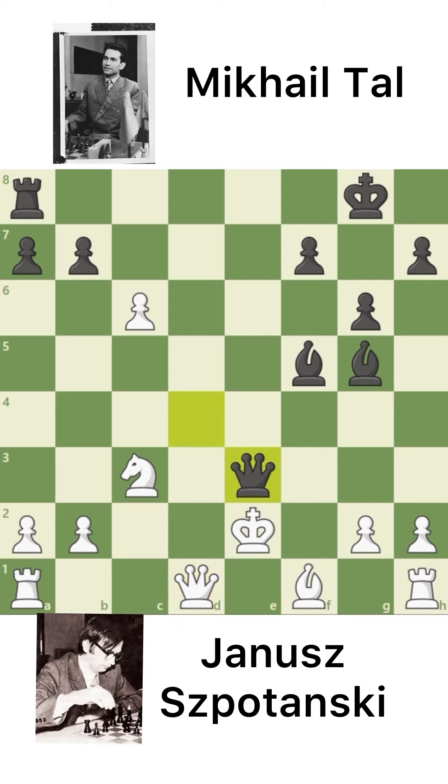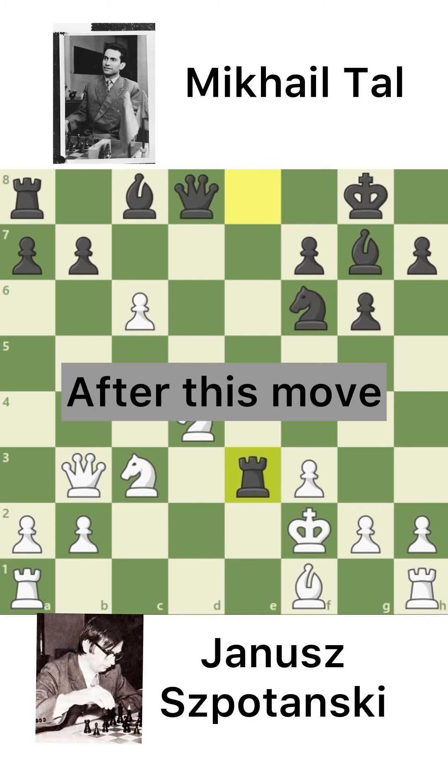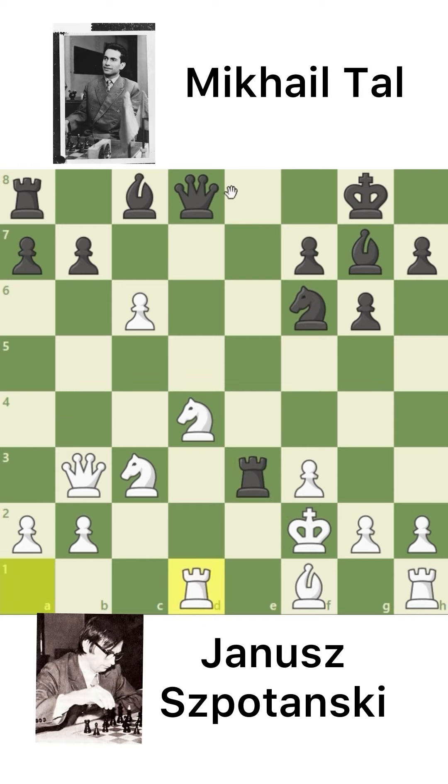And Queen to E3 check. So after this, Janusz decided to play Rook to D1. The threat is to launch the attack towards the Queen. After this, Tal played Knight to G4 check — a great move. Janusz captures the Knight.